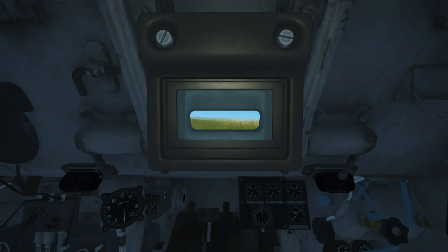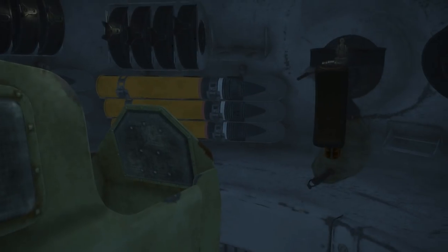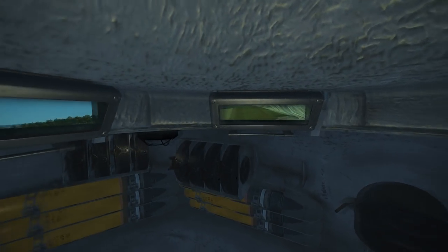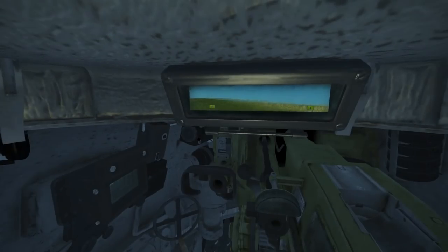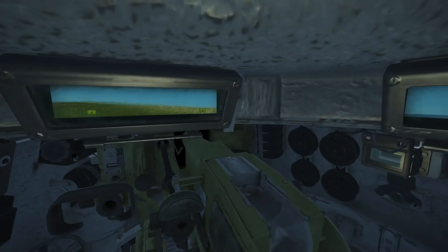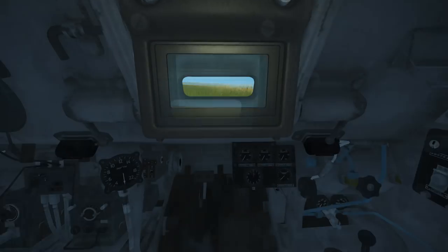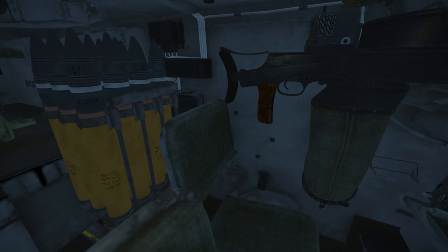Using Left Control+C, we are now sitting in the gunner's position. Hit it again and we're now in the commander's position. And now we're in the bow gunner's position. Left Control+C will cycle us through all the available positions on the tank.